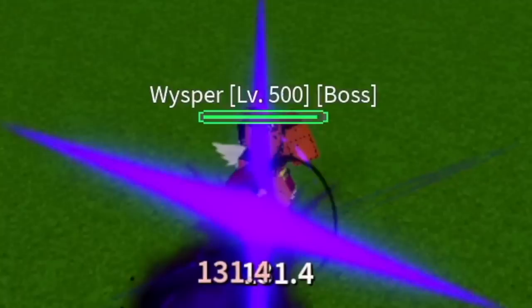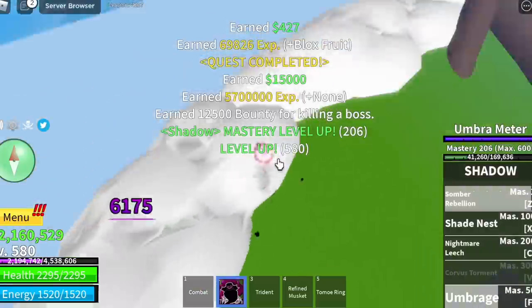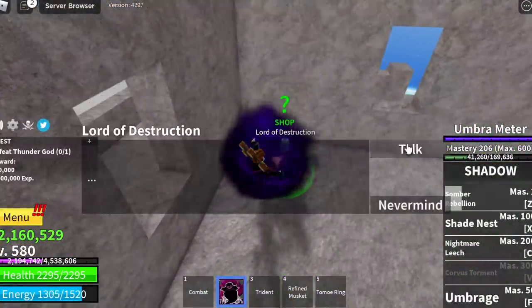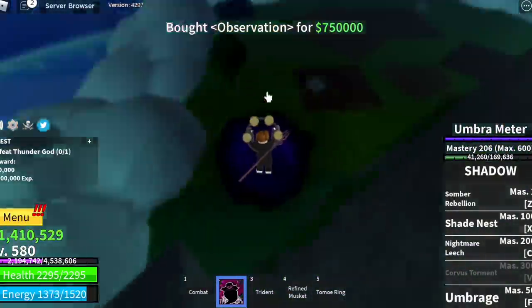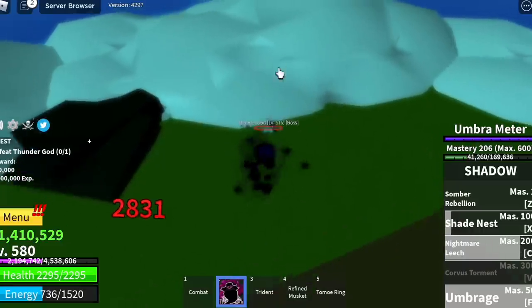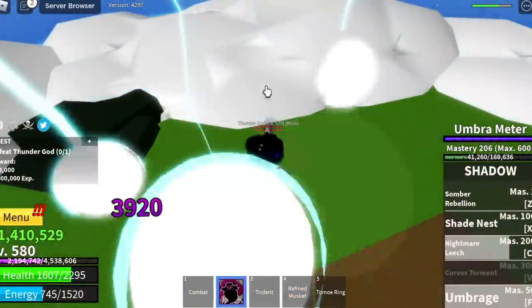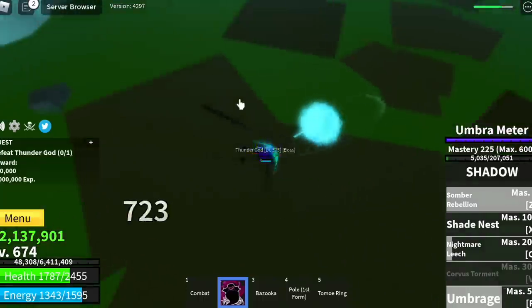Our target is to start defeating the Whisper. Keep on defeating him until you reach level 575. After that, don't forget to buy the Observation Hockey — this will be helpful since we're going to go for max level. Next up is the Thunder God. The strategy is the same for almost all the bosses we fought. Do server hop until you reach level 675.